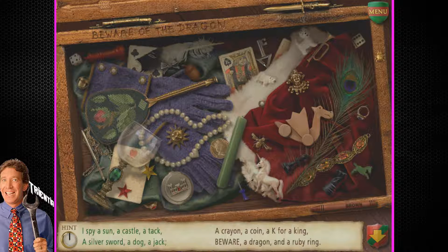I need this key. Is that one of the six things we need? A crayon — crayons all day, all night. A coin. K for king. A beware. A K for king. I'm assuming this is the dragon; they probably don't mean beware. I guess we'll find out. A dragon. And a ruby ring — I saw the ruby ring somewhere. The ruby's red. Bada bing, bada boom. You're done. On to the next one.